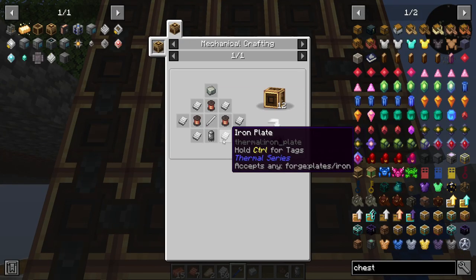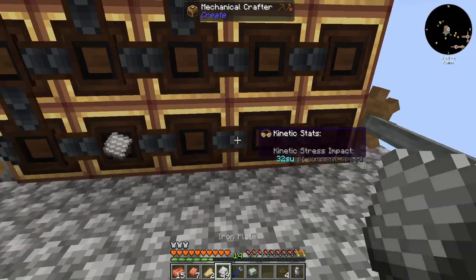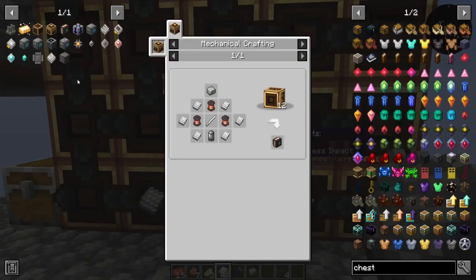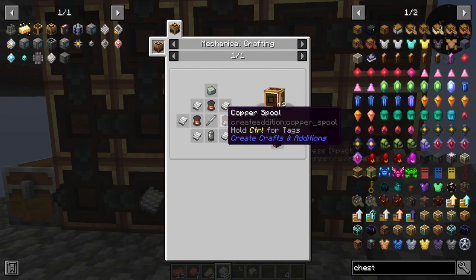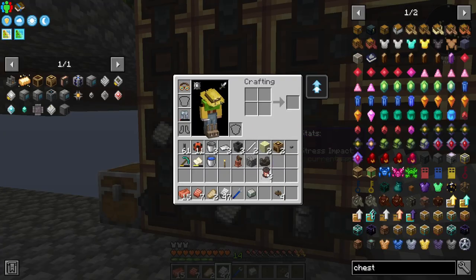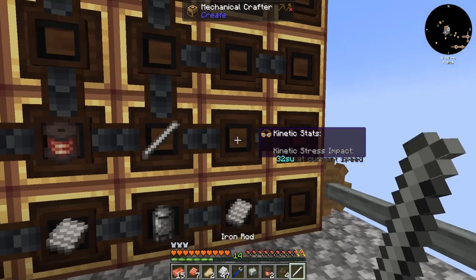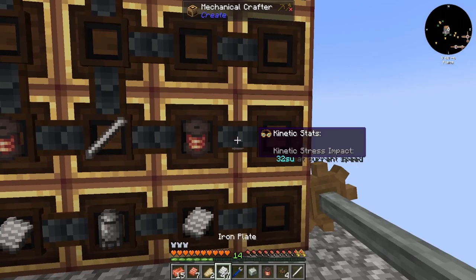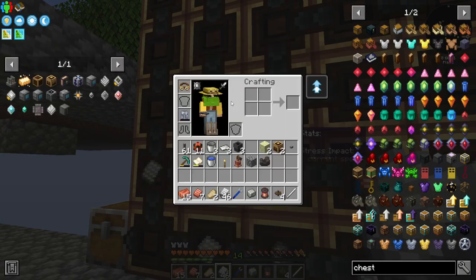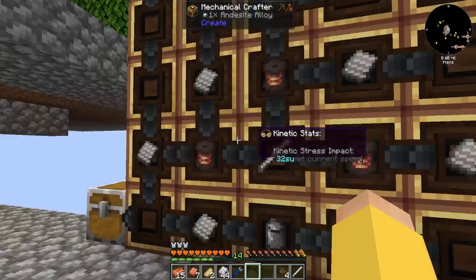So what's the arrangement for this? Iron, capacitor, iron. I went ahead and made all the components off camera just to make this easier. And then iron, spool, rod, spool, iron. Then iron, spool, rod, spool, iron. And then iron, spool, iron.